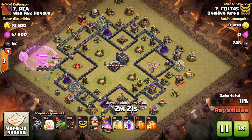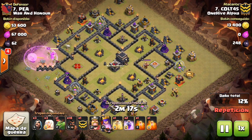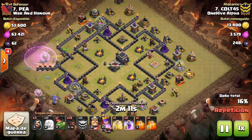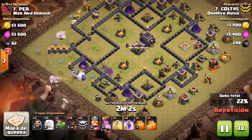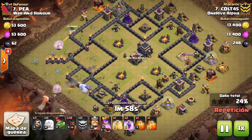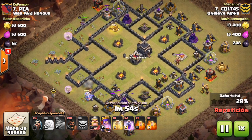It reminds me of back when, if you got attacked in a regular farming attack and they destroyed your army camps, you lost all the troops in there. Anyway, his base is very spread out, so the healers are effective because nothing's going to take too much damage — they'll all be healed back up. If the base is compact, sometimes the healers won't be able to heal the troops quick enough and they'll die even with the healers on them. But on this base, it works out very nicely.